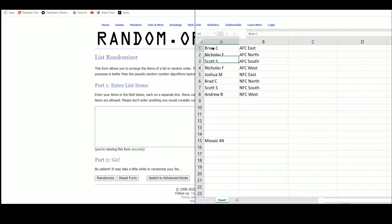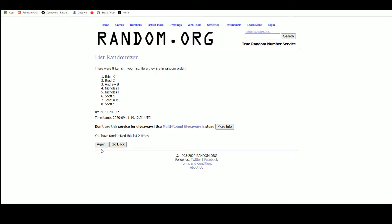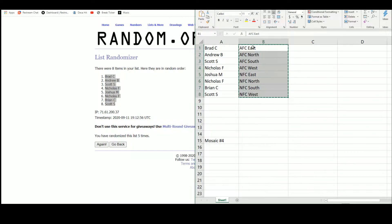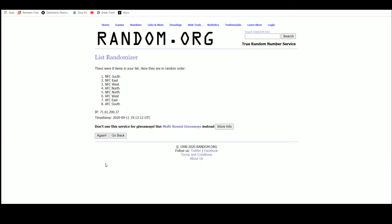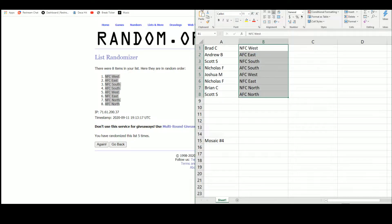Over to Random.org — there are the eight names, randomized five times. Brad up top, Scott on the bottom. And there are the eight divisions, randomized five times. NFC West up top, AFC North on the bottom. Brad gets the NFC West, Andrew the AFC East, Scott the NFC South and AFC North, Nicholas the AFC South and NFC East, Joshua the AFC West, and Brian the NFC North.